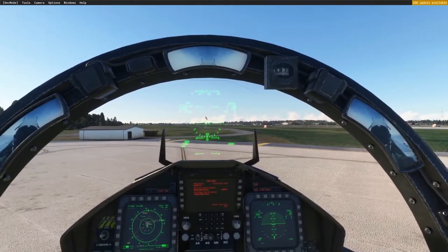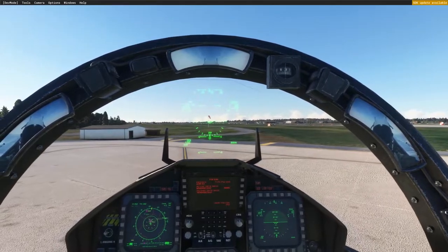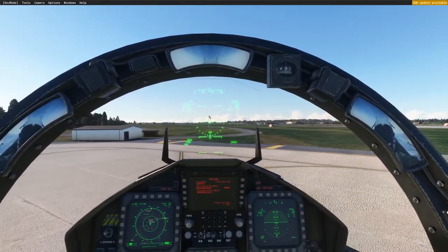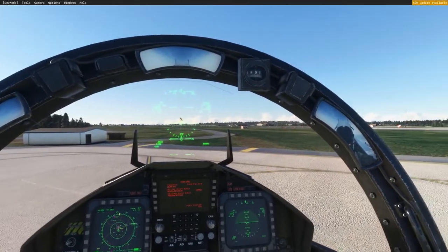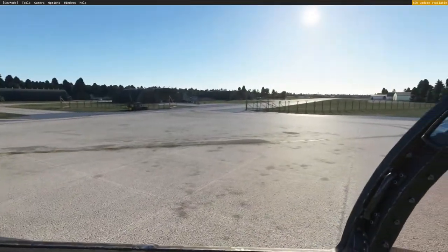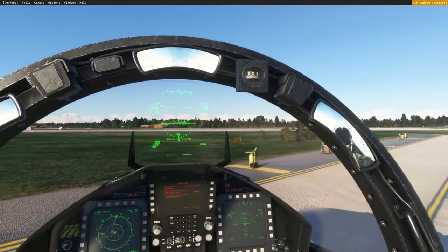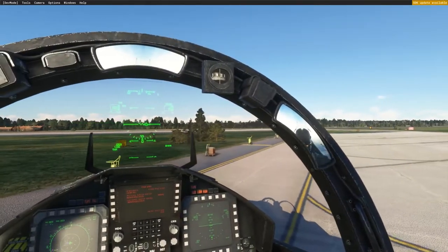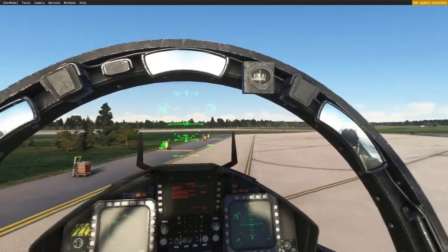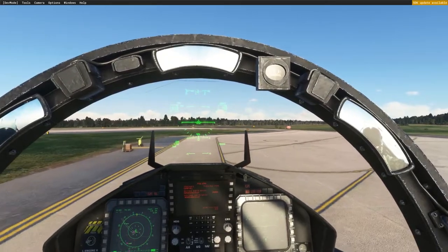That was interesting — when the flaps are down, evidently you cannot deploy the speed brake, which I thought you could. I thought you could because when they land, one of the first things you see them do when wheels touch ground is pop that speed brake. So I don't know what's up with that. But absolutely beautiful day to fly in the UK — it is gorgeous. Over on the western side of the country it's pretty nasty, low clouds and rain, but over at Lakenheath it's pretty nice.